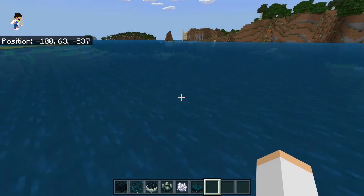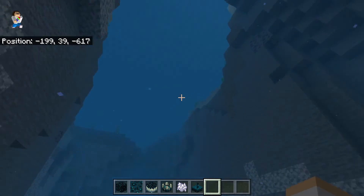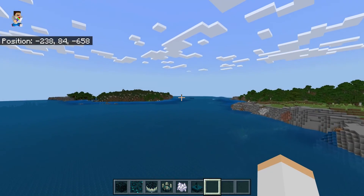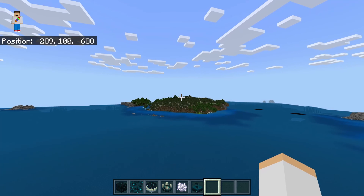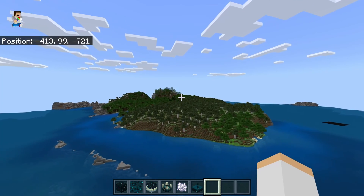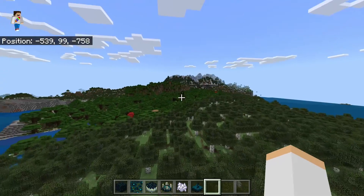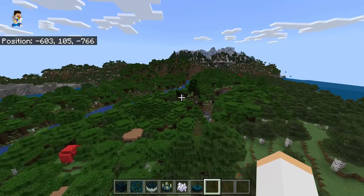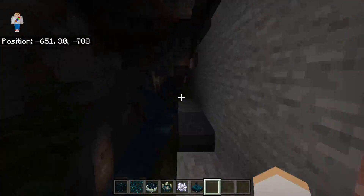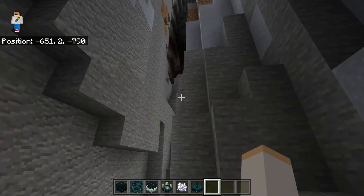The water definitely looks really different since there's now the new caves — it definitely looks more realistic. What's that over there? There's a mountain, and then that's just some deformed trees. There's also a cave. Wow, this is a cool cave. Got some deepslate — that's cool.